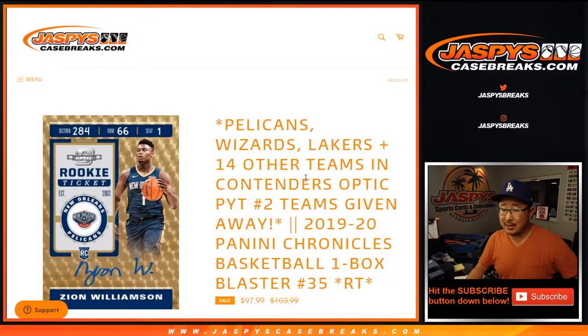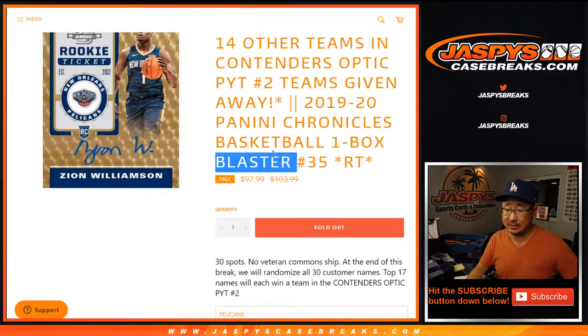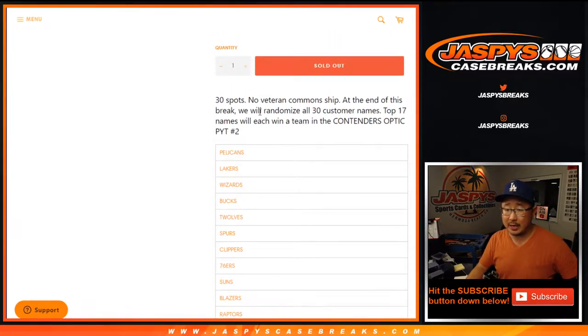Hi everybody. Joe for jazbeescasebreaks.com coming at you with 2019-2020 Panini Chronicles Basketball Blaster Edition Random Team number 35, with about 17 teams being given away, which is pretty awesome.